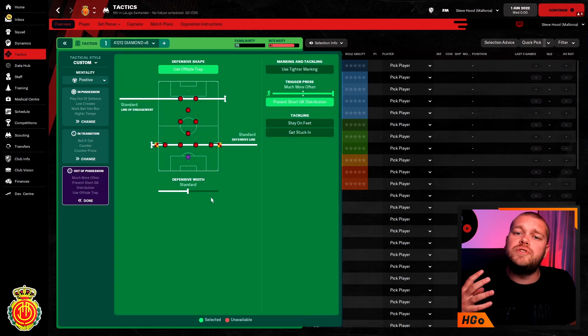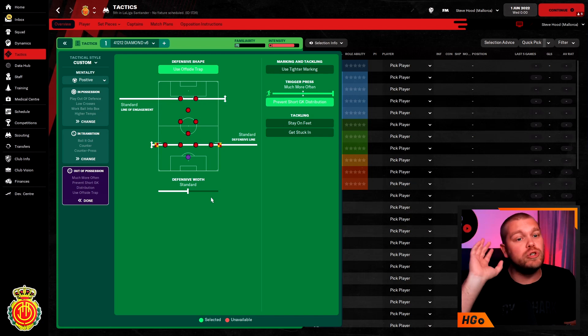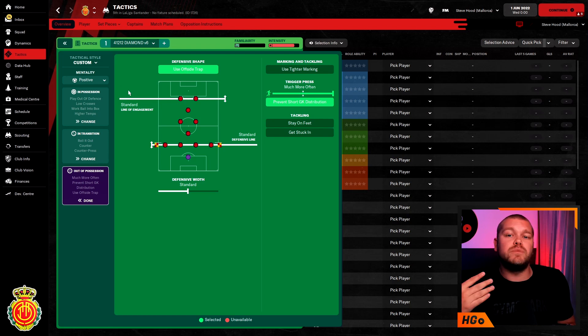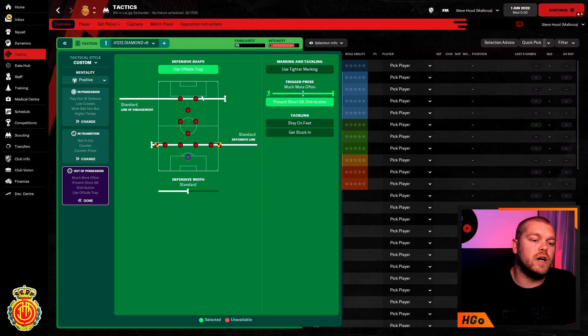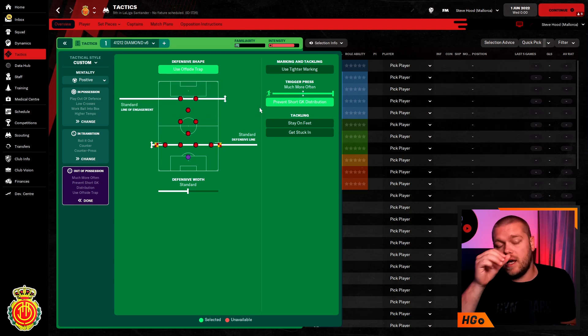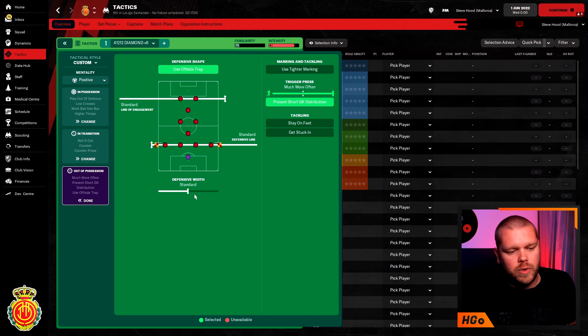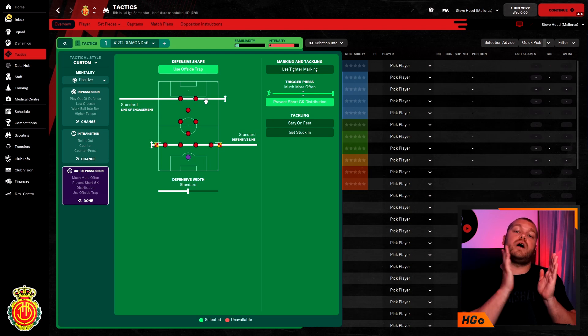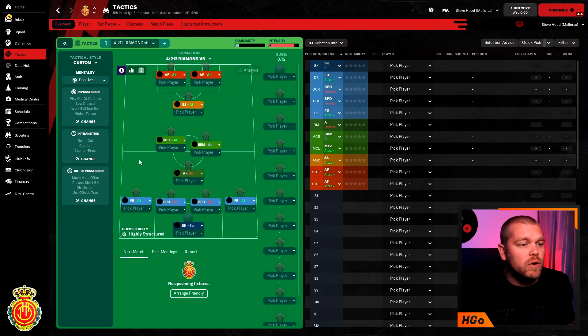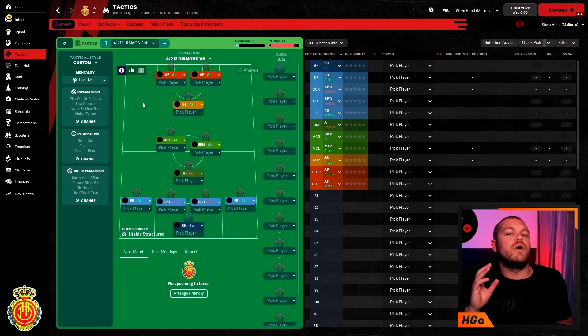Out of possession: I see a lot of tactics in FM where everyone is bunched up pressing super high — we're not doing that. We've got a standard line of engagement, so when the ball comes out past the opposition penalty area we start our press. I don't see the point in pressing right up there. We've got a standard defensive line, we're playing the offside trap with standard defensive width, we are triggering the press much more often, and preventing short goalkeeper distribution — so as soon as the ball comes into that area we press hard, but until then we're standing off.